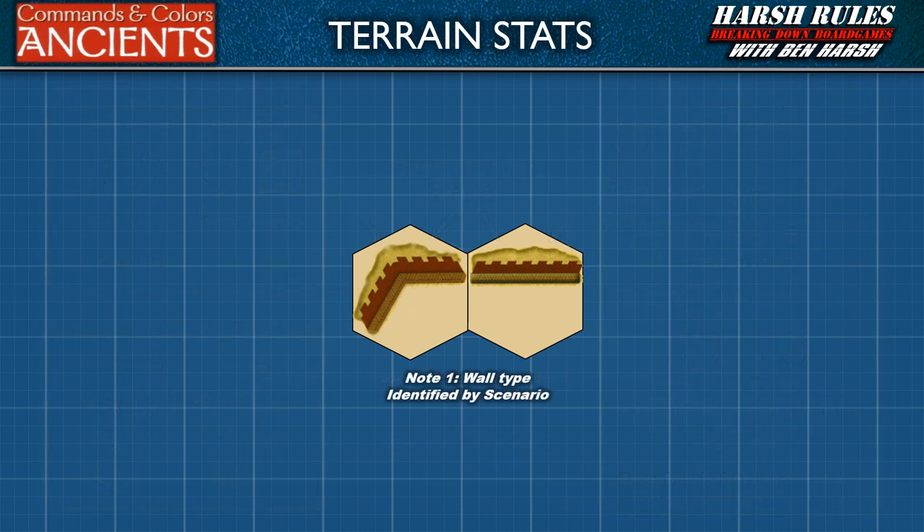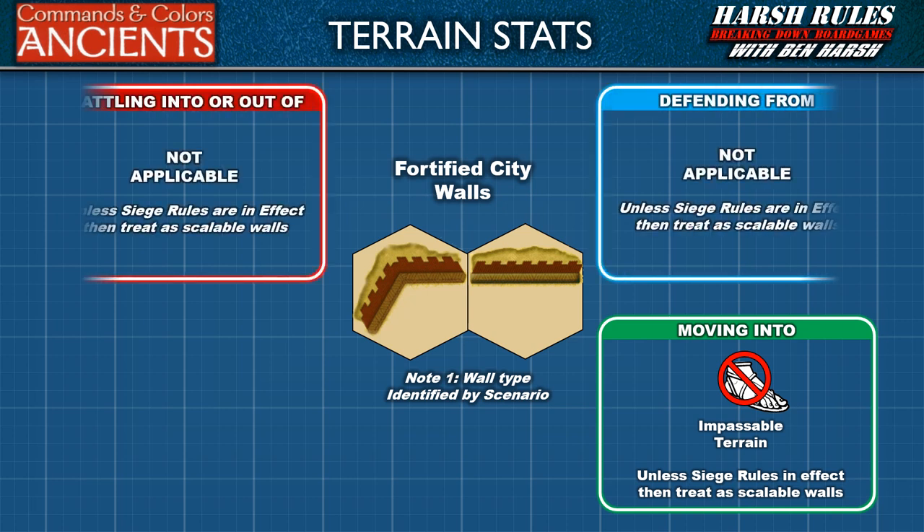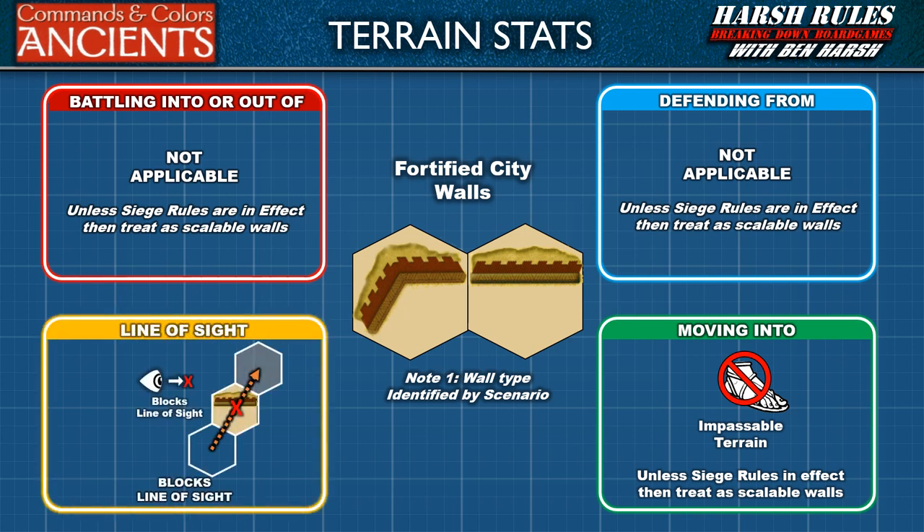Let's talk about fortified city walls. Fortified city walls are normally considered impassable terrain for all units unless siege rules are in effect, which will be noted in the scenario special rules. When siege rules are in effect, the attacking foot units have scaling ladders and fortified city walls are treated as scalable walls. With fortified city walls, no battle is possible unless those siege rules are in effect. And a fortified city wall blocks line of sight to units behind it, and vice versa.